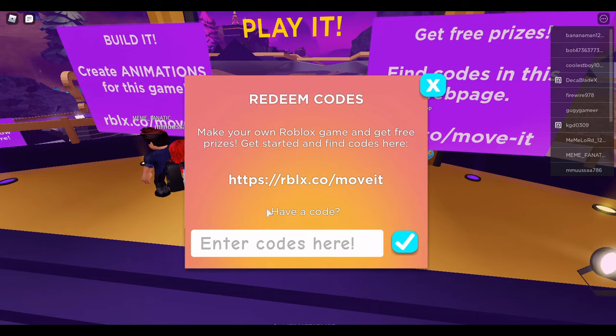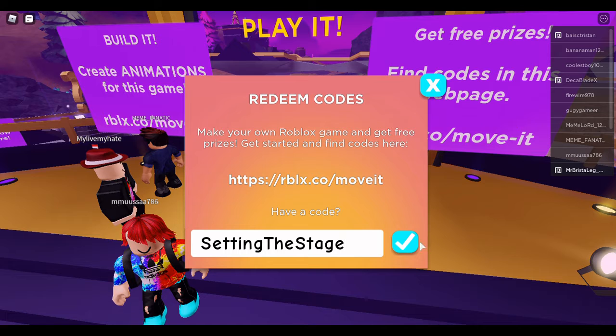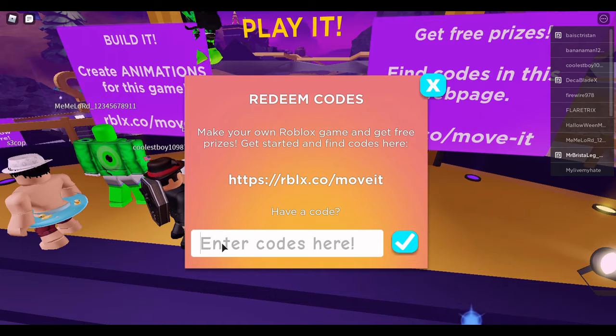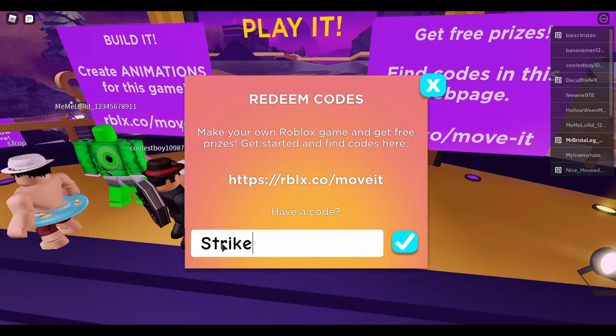Here is the first promo code — it is 'Setting the Stage.' That's the first one. This next one — 'Strike a Pose.'